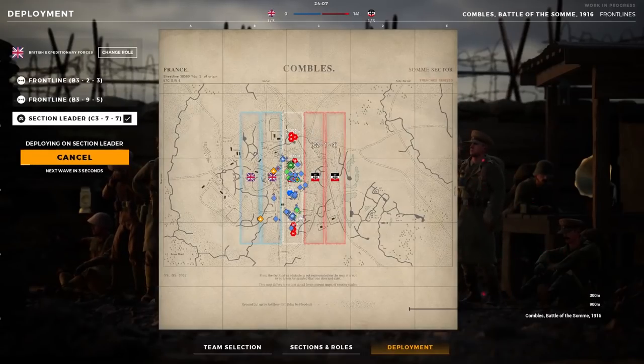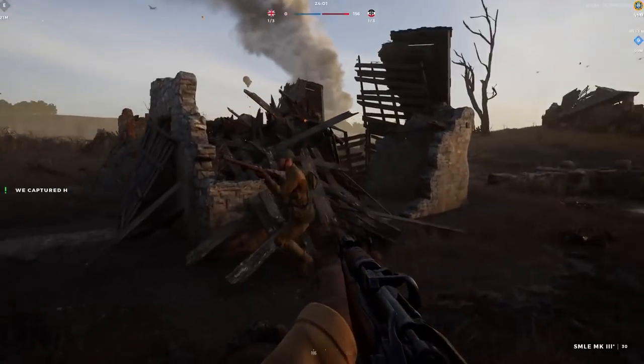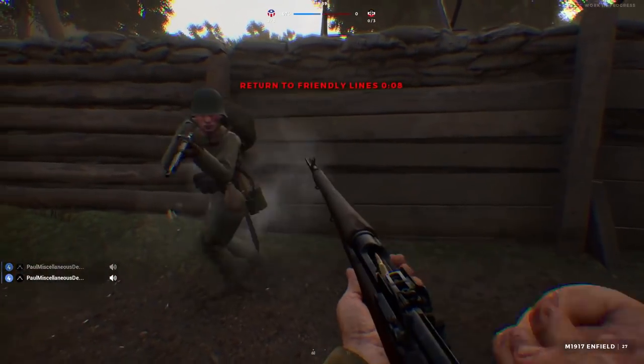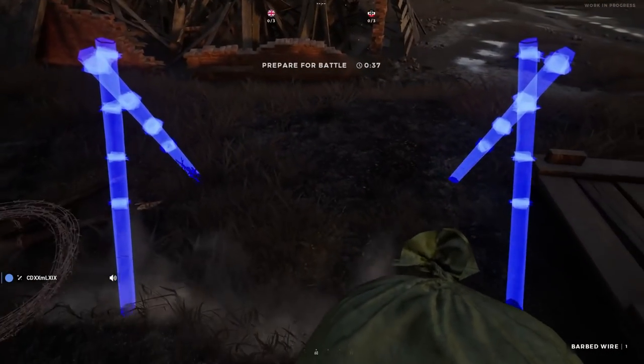Beyond the Wire's two existing modes don't differ all that much right now, but you can't go wrong with either one if you're looking to jump into some WWI-themed action with your friends. Assault sets up one team as an invading force, while the other team needs to hold them back and avoid losing territory. Frontlines, on the other hand, is more like Tug of War, where both teams can gain or lose ground based on the flow of the battle.